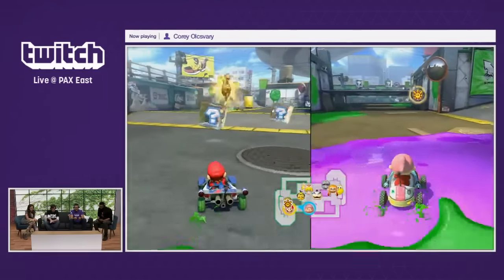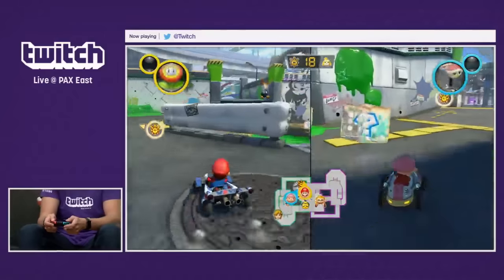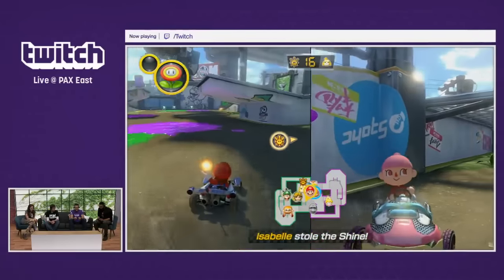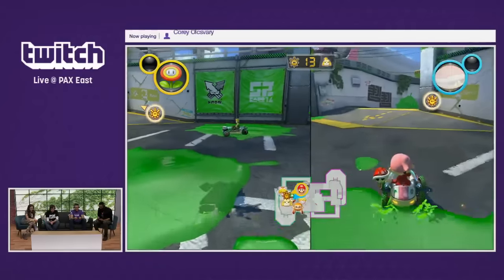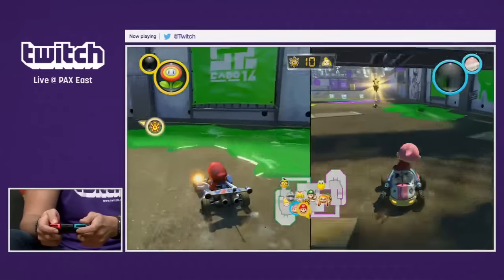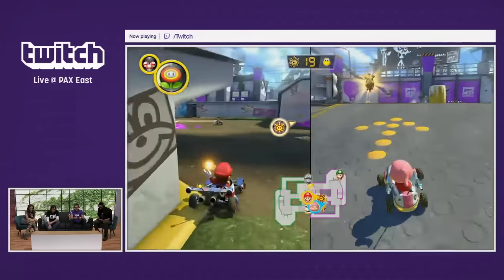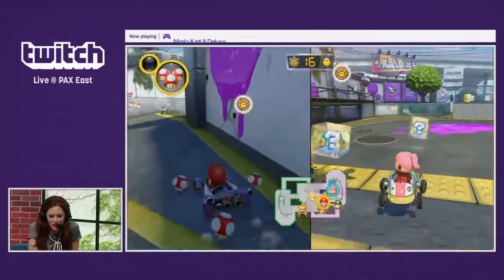Here we go — there's a shine, and someone took it. You'll notice that counter on the top is starting to tick down. If they hold it for 20 counts, they win. Grab that shine! It snapped from me. I'm Mario — I went back to traditional Mario because Metal Mario let me down. I'm right behind you too. It feels so bad when you're the one that knocked it off and you didn't get to pick it back up.